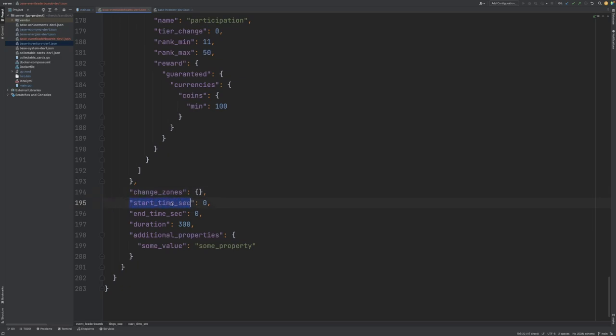Next we have the start time sec and end time sec properties, which allow you to define when the event leaderboard begins and when the definitive end time for the event leaderboard is. In this particular instance I'm saying zero for both, which means it will start as soon as the event leaderboard is registered on the server, and it won't have an end time, which means it will continue to repeat infinitely.